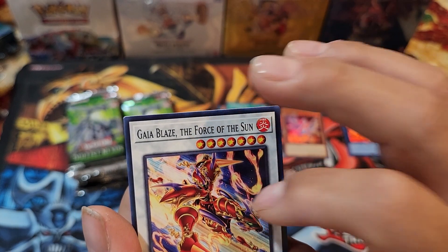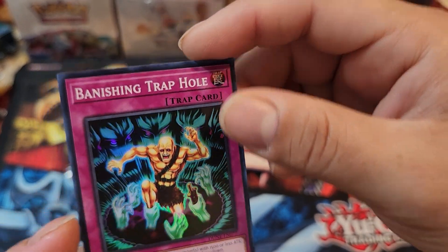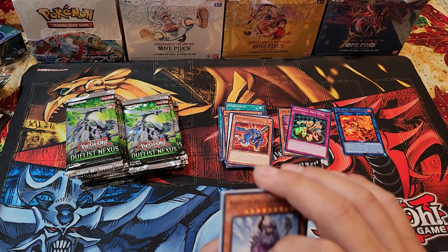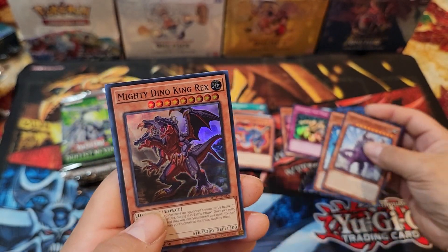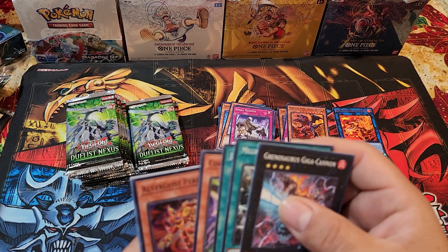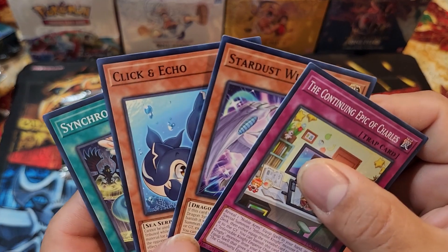Gaia Blaze — I don't think this got a super rare or ultra rare. Vanishing Trap Hole. That looks like some guy from Demon Slayer — the one with all the personalities. Here we go, Mighty Dino King Rex. I think Magicians of Bonds is the top card in this set. Ultra — J-Spur Trader, super rare, and then just a common card.